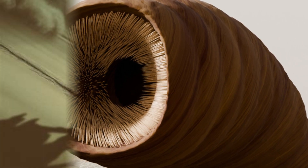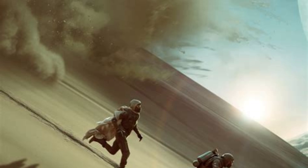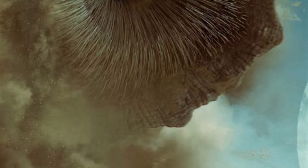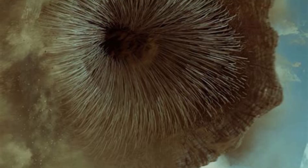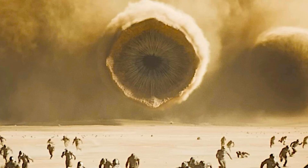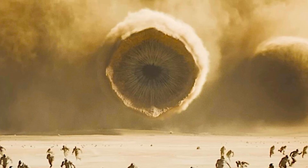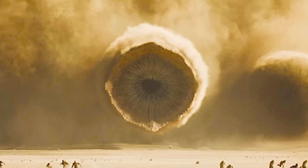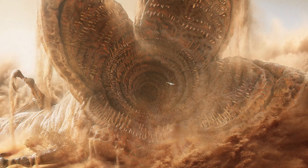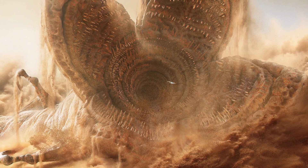The life cycle of the sandworm is among the most fascinating aspects of its biology. It begins with the sand trout, a leathery amoeba-like organism that absorbs water and creates the arid environment needed for the worm's adult stage. Over time, sand trout aggregate and eventually metamorphose into a juvenile sandworm. This transformation is both biological and ecological — the desert is essentially shaped by these creatures to maintain the conditions that they require.